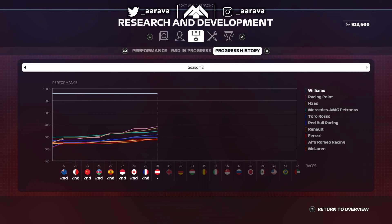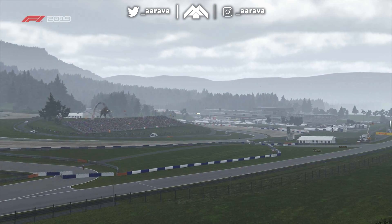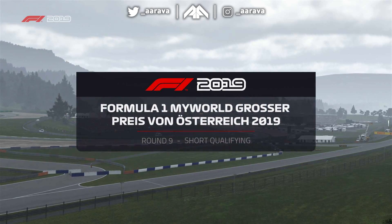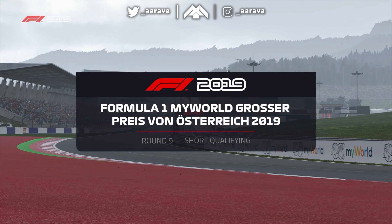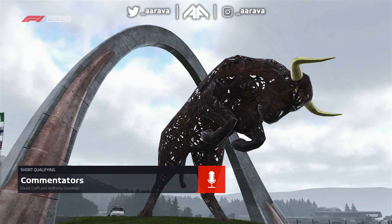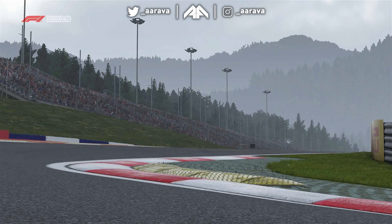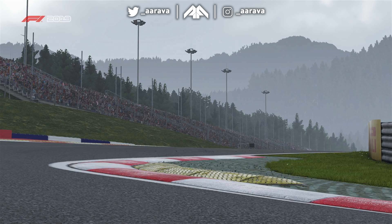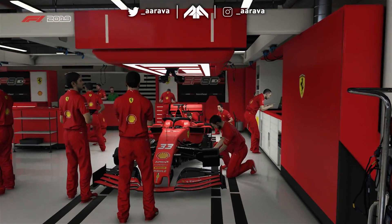We're at the Austrian Grand Prix for this video, based off one of the top comments from the previous maxed car video — we're going to see if we can get anywhere near a sub-one-minute lap time. We've done it before on F1 2018 with a ridiculous mod that made the car super fast, but this is the fully upgraded in-game car. The only thing we've modded is the R&D points to purchase all the upgrades.